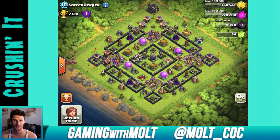Speaking of crushing it, go check out my t-shirt shop — I designed some things that say 'crushing it' and 'keep calm and clash on' versions. Back to Soccer Derper: the base looks good. The only thing I'd suggest changing is the wizard towers to help protect a little more on the inside, but other than that you're looking pretty good.